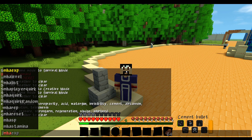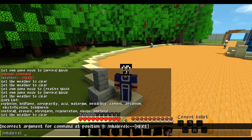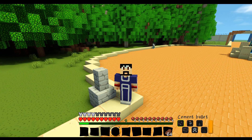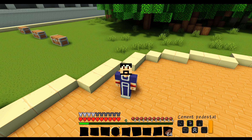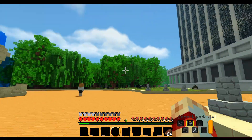To give yourself more quirk abilities via command, you need to be an operator. You do '/mha level' followed by a number — for example, setting ourselves to level five. If you press M, we're now level five. Per level you get one skill point. Now pressing the up arrow, I'm able to cycle to another quirk ability — the first one is Cement Bullet and the second is Pedestal.